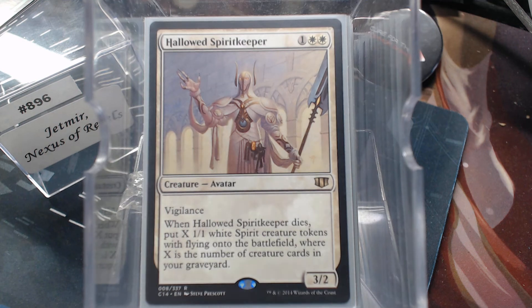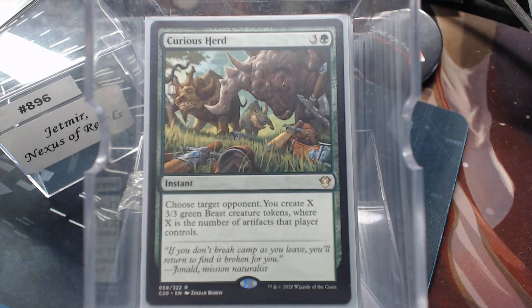The Hallowed Spiritkeeper — when it dies, you get tokens equal to the number of creature cards in your graveyard. Well, we know they're going to die at some point. Curious Herd — there's always somebody with a lot of artifacts. You choose a target opponent and create X 3/3 Beasts, where X is the number of artifacts that player controls. For four mana at instant speed, if you get three beasts, you're probably up — and somebody having three artifacts out is not that big of an ask.